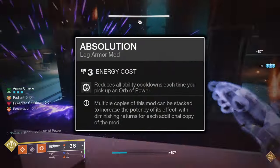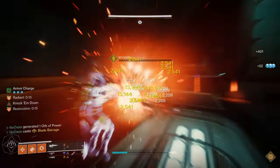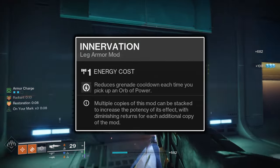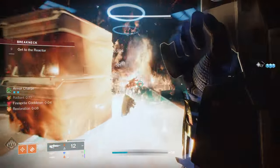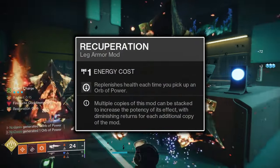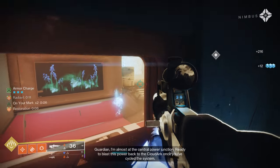For the legs mods, firstly, the Absolution mod will grant you a small amount of ability energy for all three of your abilities upon the collection of any orb of power with no cooldown. This mod is simply brought as a small passive boost to the uptime of your abilities, and with this build's orb of power generating capabilities, you'll be granted this ability energy often. Next, in addition to the Absolution mod, the Innervation mod will grant you grenade energy upon the collection of any orb of power with no cooldown. The amount of energy granted by Innervation is additive to the amount granted by Absolution, and those two mods together will grant you more grenade energy per orb collected than two Innervation or two Absolution mods together would. Lastly, the Recuperation mod — arguably the most important mod for this build — will grant you 67 health upon the collection of any orb of power with no cooldown, ensuring you stay healthy while in close proximity to enemies.